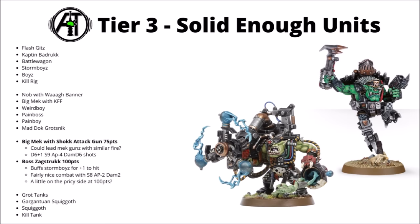The Big Mech with the Shock Attack Gun — fairly cheap at 75 points, hitting on a 5 if moving or 4 if static, with D6+1 Strength 9, AP-4 and Damage D6 shots. Plus he gives his unit a reroll 1s to hit — kind of nice for Mech guns, and in a unit of 3 he'd probably be efficient enough. Boss Zagstruck for 100 points now does something useful — giving his Stormboys plus 1 to hit. He makes a squad of them quite a lot more threatening. With his own Strength 8, AP-2 and Damage 2 vulture claws, if you want a big threatening Stormboy unit, he's the way to go — though he does pay a bit of a premium for his good movement.